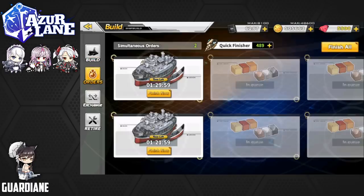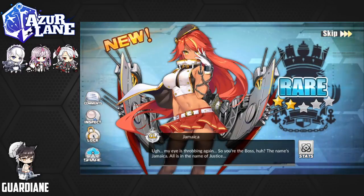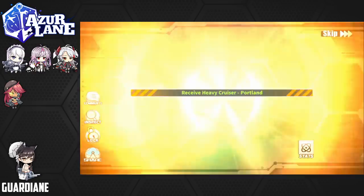I am ready to burn some cubes. We start with a Suffolk, and then — Jamaica! Awesome, that is so great. We got Jamaica with her Jojo pose — she looks amazing for a rare unit. Then Portland is next, and — Victorious! We are victorious! We got Victorious, one of our primary targets for sure. Which means at this point all we're missing is Sirius.